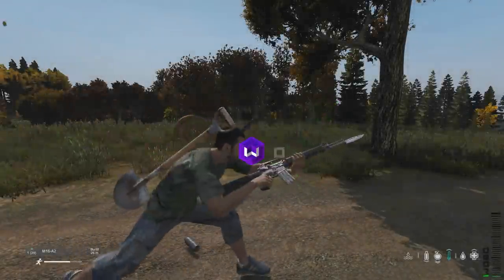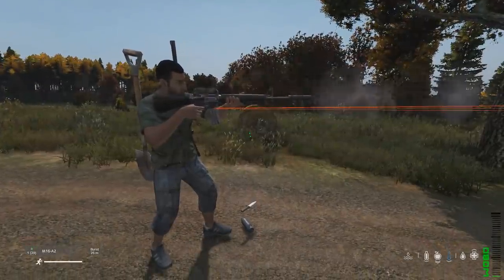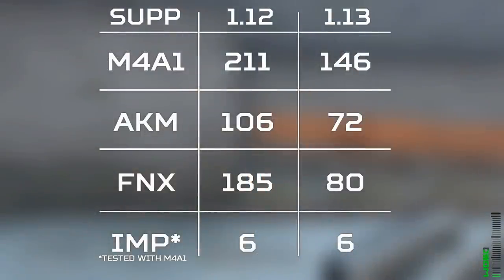The M16 has been added as the first 3-shot burst fire weapon, but only allows the muzzle attachment. Metal suppressors become ruined in fewer shots than in 1.12 — here are the numbers.